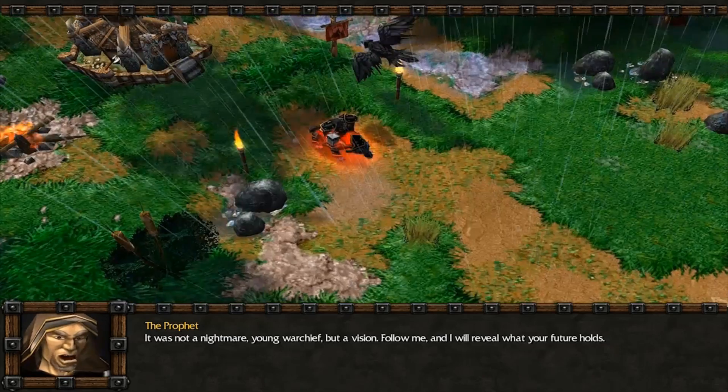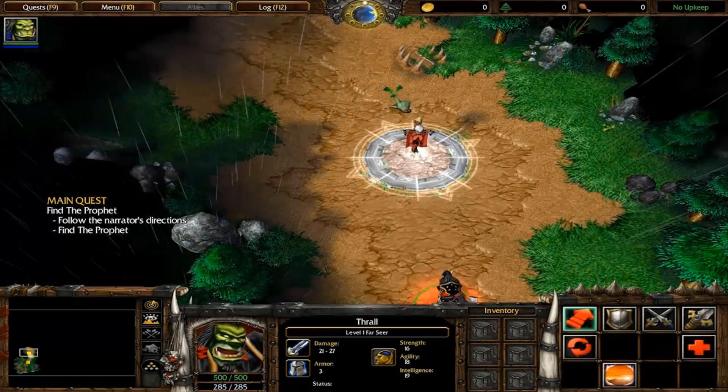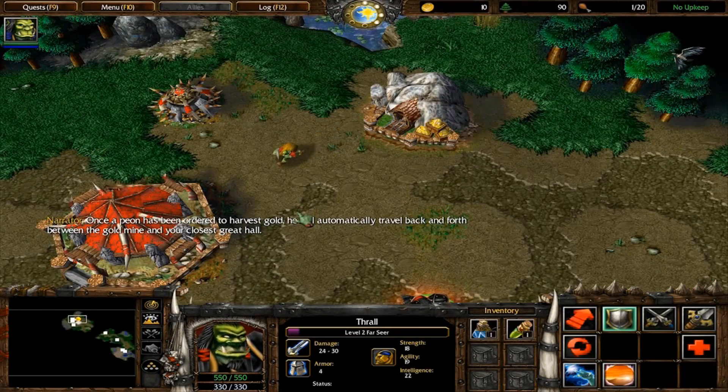The prologue levels with Thrall rallying the Horde and escaping to Kalimdor don't have any easter eggs that I know of. They seem to just focus on helping the player get the hang of the game and not give them too many secrets to get distracted by.